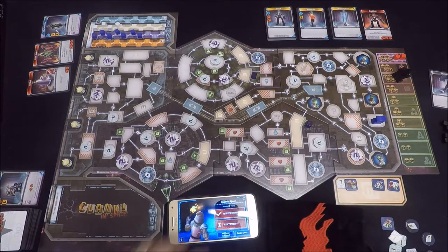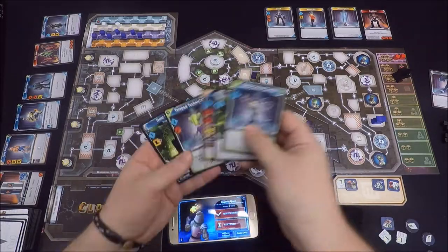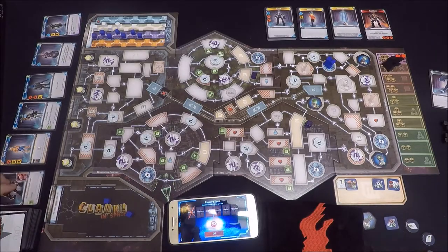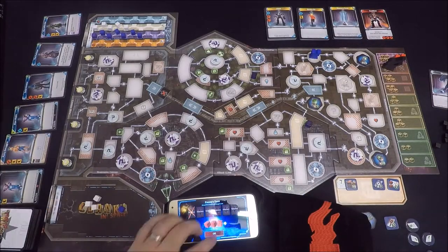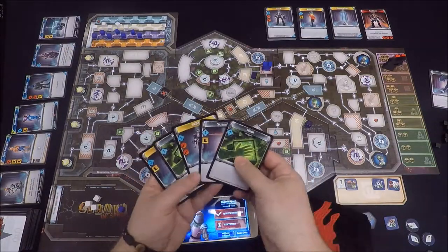In the late game you're also going to have to contend with Lord Eradicus's bounty hunters, represented by the red cubes over on that boss track. When these enter the game they act like regular Clank cubes, but the big difference is if they get drawn from the bag everybody's going to take damage — and what's worse, after they're drawn they go straight back into that bag.